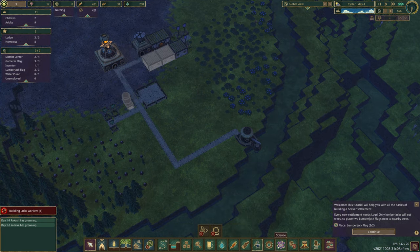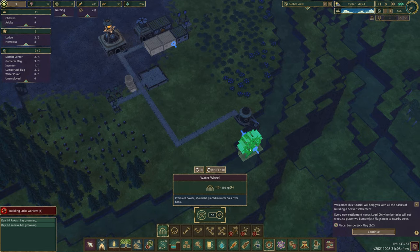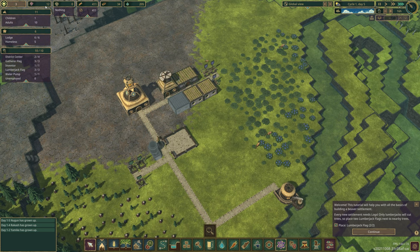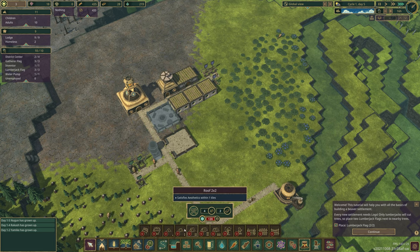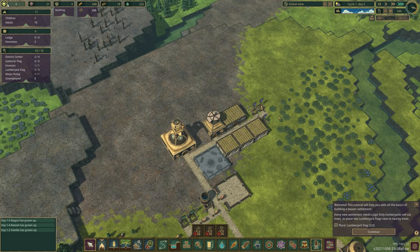Some buildings require power. You can make a water wheel which generates 180 horsepower, and build a small power network to supply buildings that need it. Science - I've got one scientist right now generating a little bit of science. For leisure, you can build a campfire so your beavers can chill out after the day's work. Decorations increase happiness. Monuments come much later in the late game and further increase happiness and well-being.